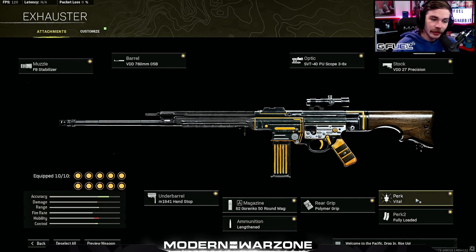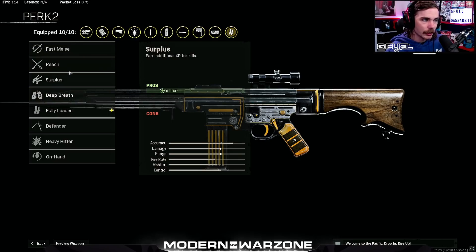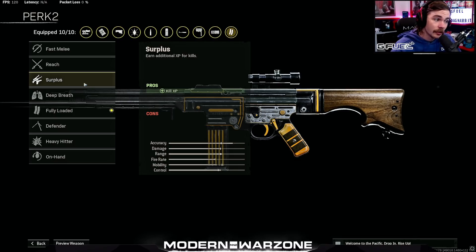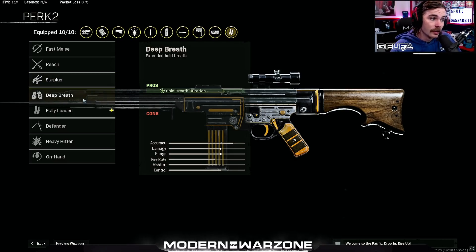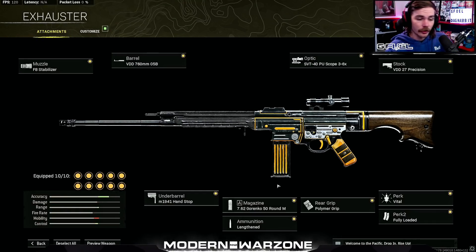For perk 2 you can choose between any of these. If you're still leveling your gun, use Surplus — I tested that myself and you get 20% increased weapon XP per kill in both the pre-game lobby and a regular game lobby, which actually adds up to a lot. Or run Fully Loaded so that you always have ammo — this thing is going to suck your ammo dry at long range — or run On Hand for equipment dexterity.